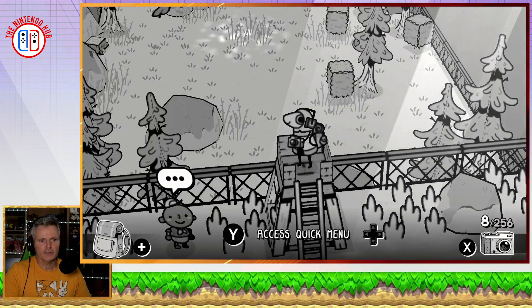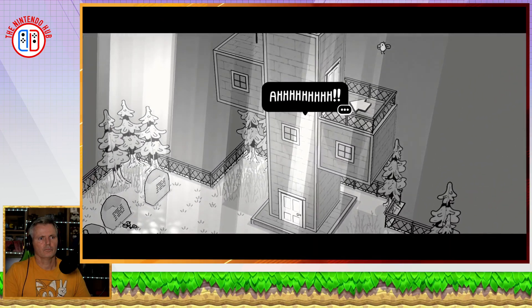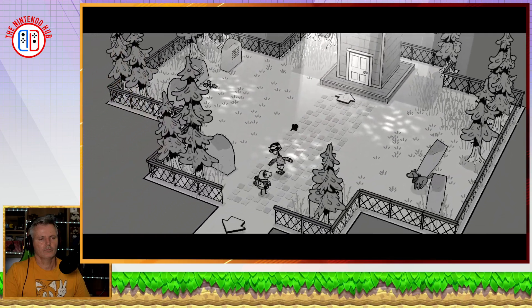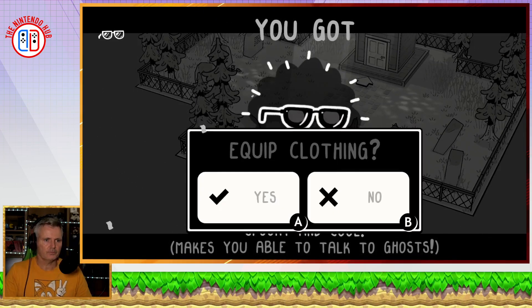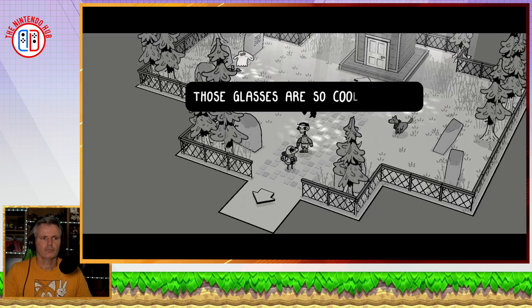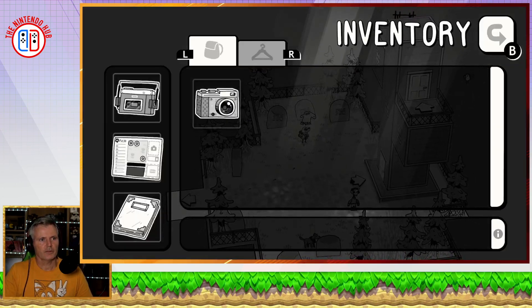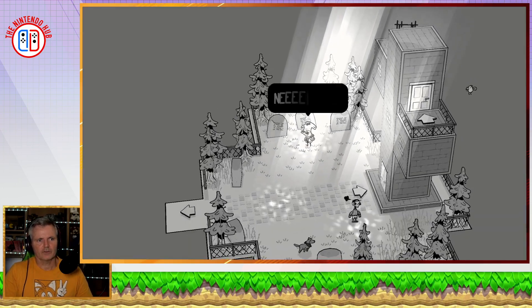I found ghost glasses — these are cool because when you put them on you can actually see the ghosts. Going into my inventory and wearing the ghost glasses, I can now speak to the ghosts and get extra missions from them.